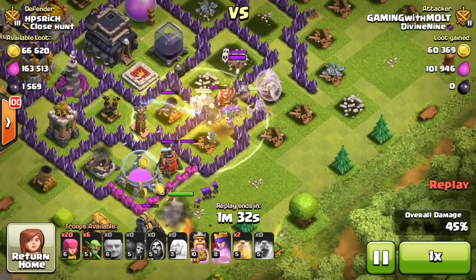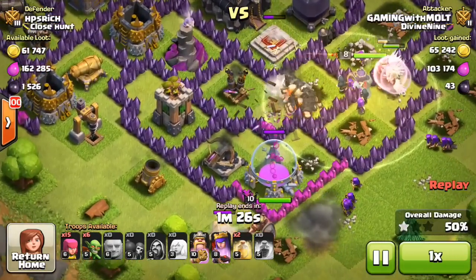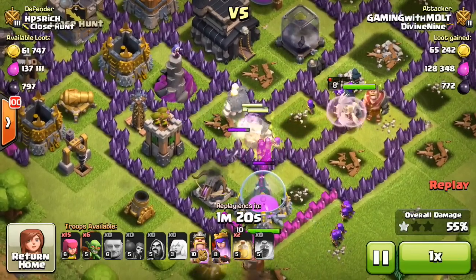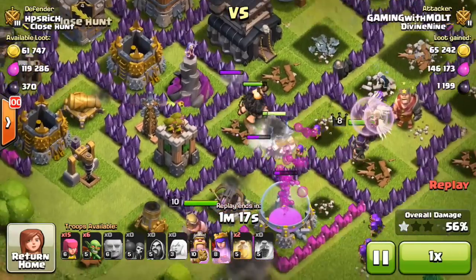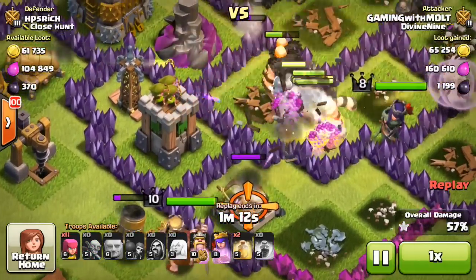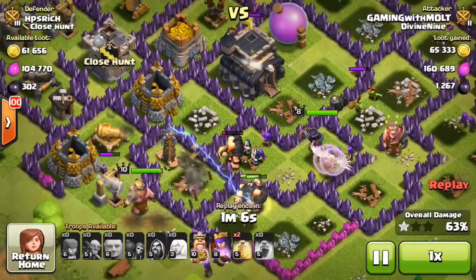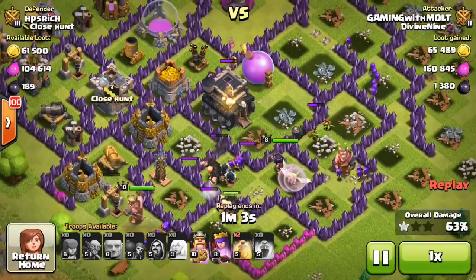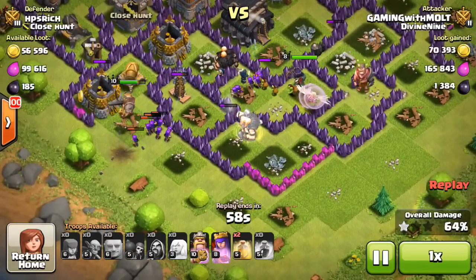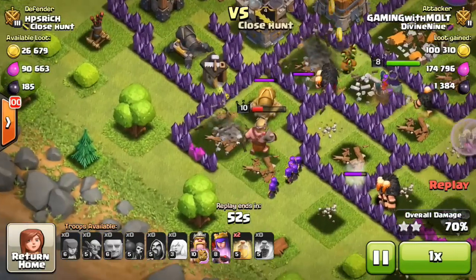The wizard tower right there is doing some work on our healers, but they were able to survive — they stayed up, which is great. They were most likely going to go down, but I actually dropped a heal spell on the healers. The giants were able to clutch that air defense without the healers going down; we've still got both healers up, which is amazing. The inferno is focused on these giants but they're not losing that much health at all.